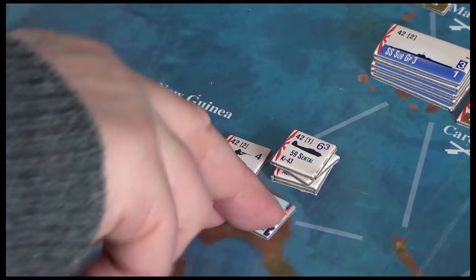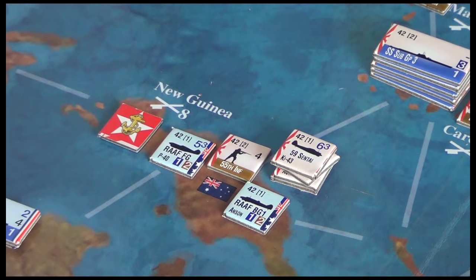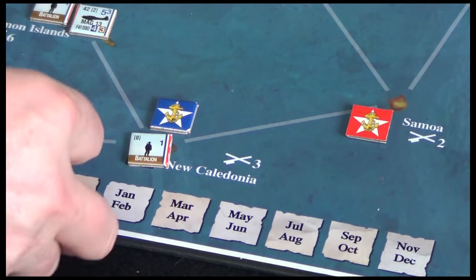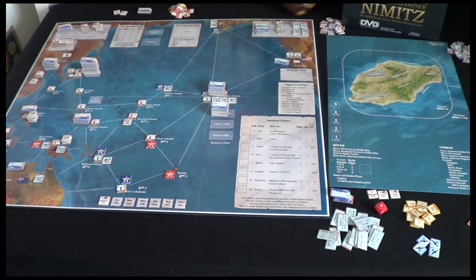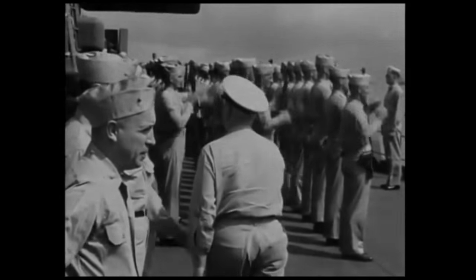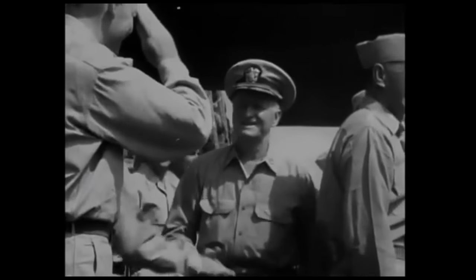I've got two Australian Royal Air Force units here, some Japanese 55th Infantry, and a bunch of planes. We're almost ready to go. I'll grab the campaign turn marker and place it at the start. And we're ready to begin. Behind the decisions which moved the fleet ever closer to Japan as the tempo of the war increased and the relentless tide of American sea power swept forward was the constant evaluation, the continuous re-examination of strategy.